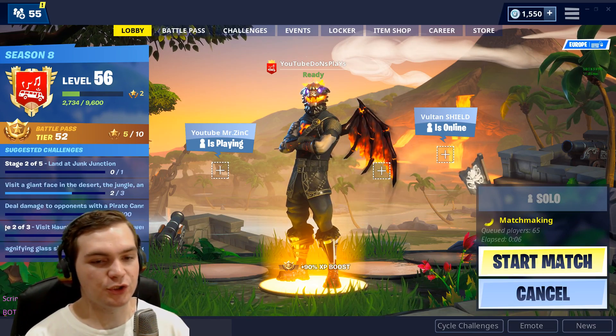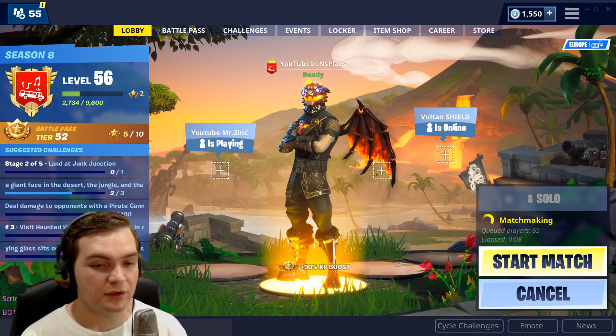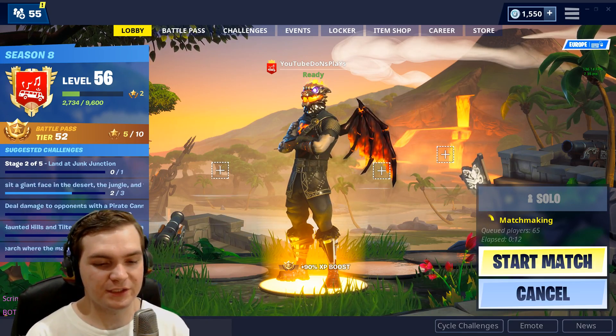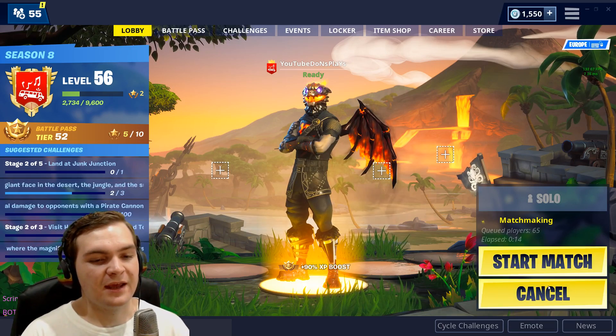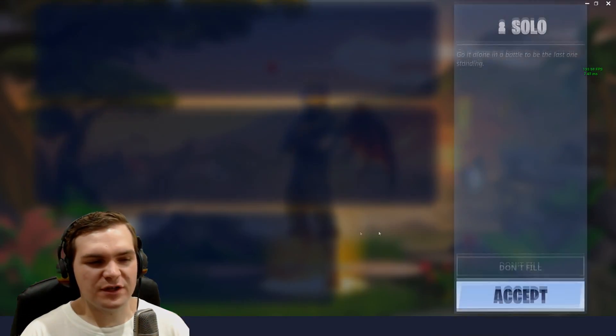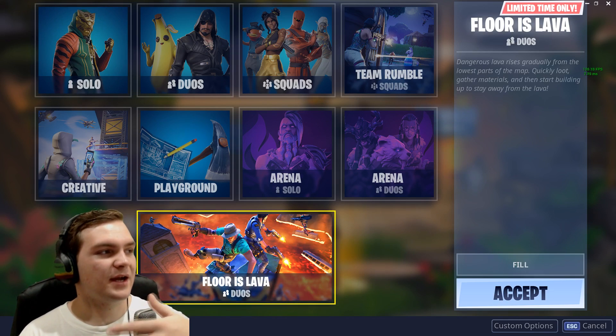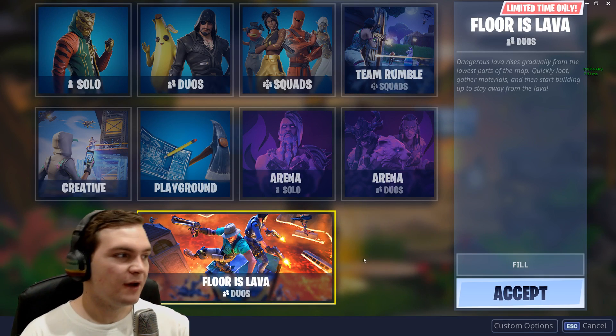So now you can click Start Match. What you're gonna do is wait for everyone else to put in their code. As soon as everybody else puts in their code and they're ready to go, you click Start Match — it's as easy as that. As far as I know, you can do whatever game mode you want. They specifically brought back custom matchmaking so we can do Floor is Lava.